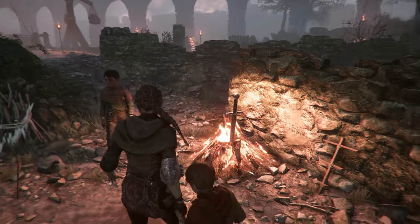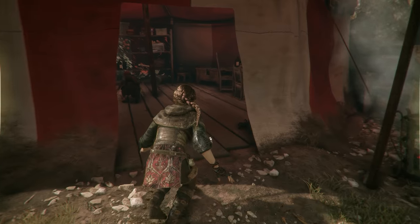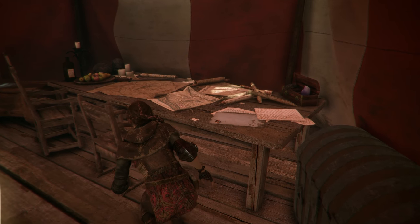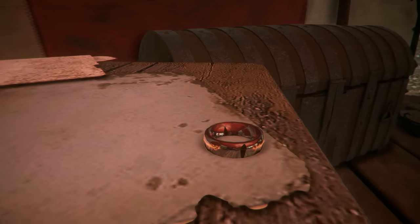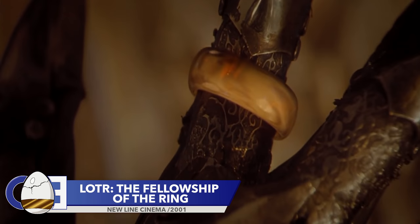It's featured in loads of games over the past few years. The next easter egg in A Plague Tale can be found in chapter 6, and is quite precious. So for those that don't know, this ring bears a striking resemblance to the one ring from Lord of the Rings.